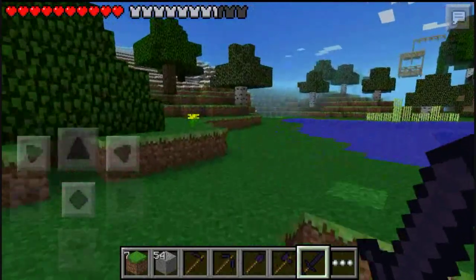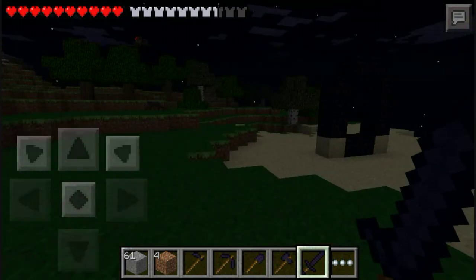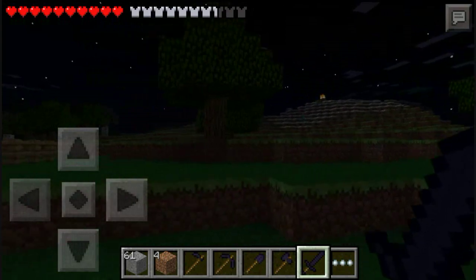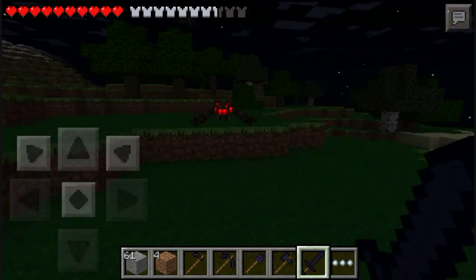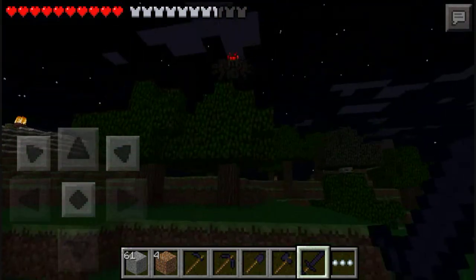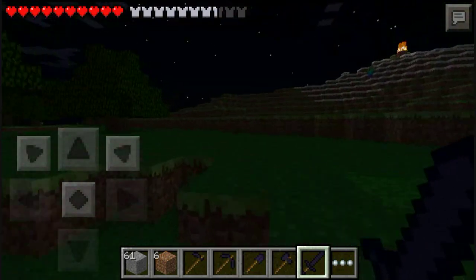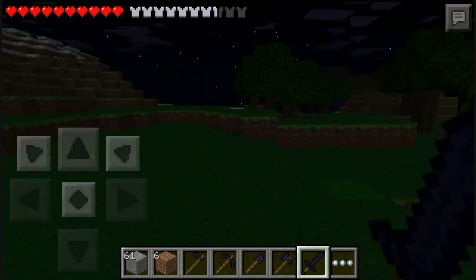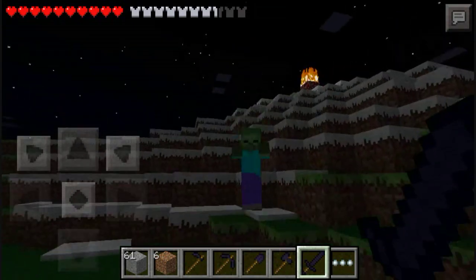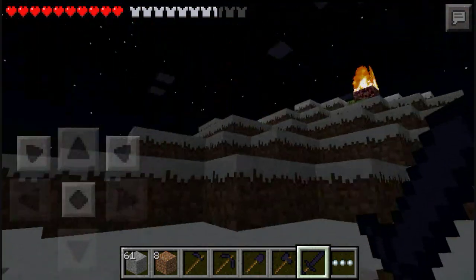Let's move on to the last one — the sword. I've decided to wait until nighttime so I can take on mobs like the spider. Just watch how easily the spider was destroyed — they explode and are set on fire. That's pretty much how strong this weapon is.